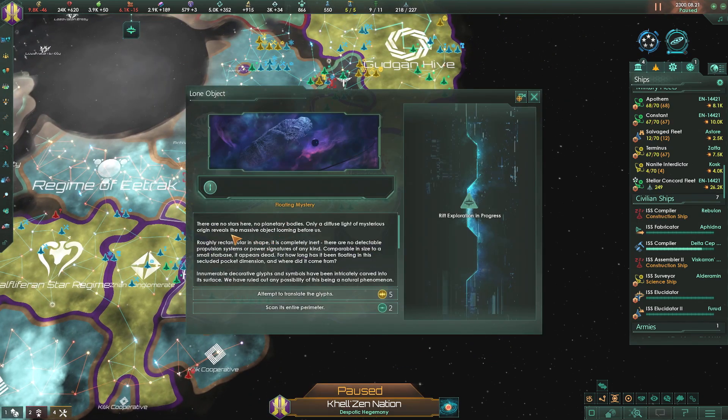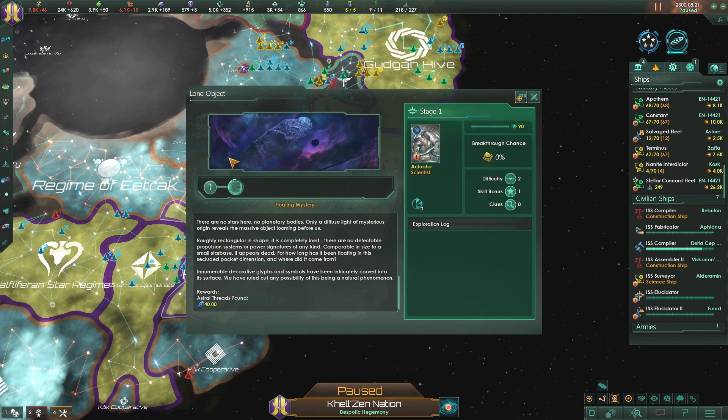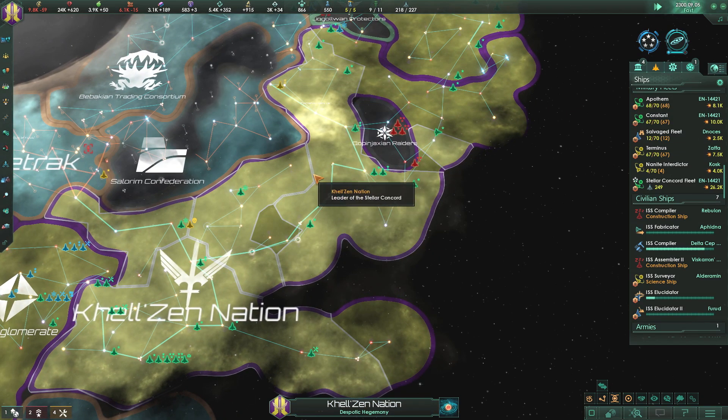We have an astral rift event pending. There are no stars here, no planetary bodies - only a diffused light of mysterious origin reveals the massive object looming before us. Roughly rectangular in size, it is completely inert, with no detectable propulsion systems or power signatures, comparable in size to a small star base. It appears dead. Innumerable decorative glyphs and symbols have been intricately carved into its surface - we have ruled out any possibility of this being a natural phenomenon. It looks like a coffin, or maybe a mummified bean. Let me know in the comments what you think it looks like.